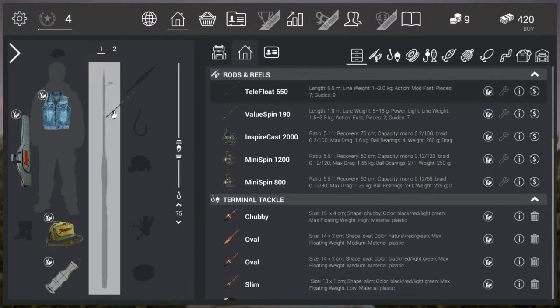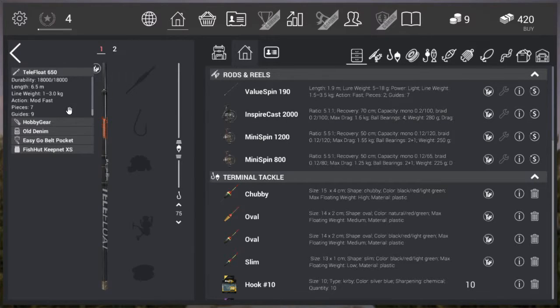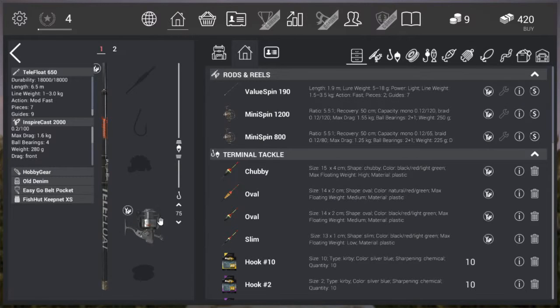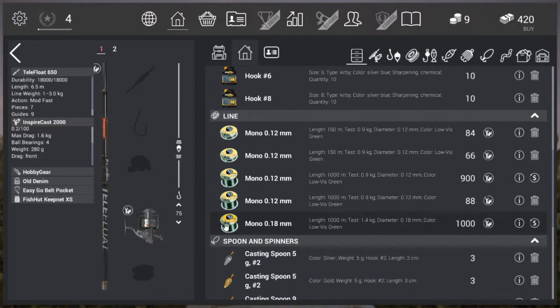On to our telefloats setup first. Remember that we purchased the new spinning reel, the SpyraCast 2000, with 1.6 kilograms drag on it — this is what we're going to need for catfish. I'm going to take that and place it here, then add line to it. For that reason we purchased the Mono 0.18. We get this pop-up box, drag it all the way up, and we're allowed to bring 111 meters of line with us.